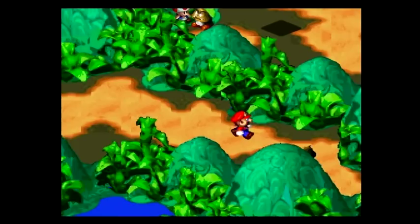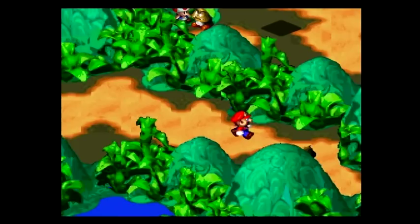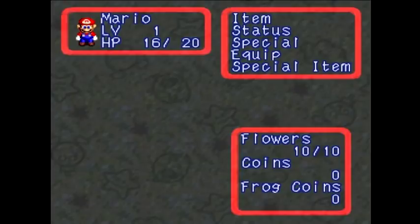Now, one thing I'm doing here is that even though I still have some Flower Points left, I'm not using Jump because I want to save that for a particular enemy that you can meet up with around here. Unfortunately for now, we don't have a whole lot of Flower Points, so we gotta budget them a little bit.